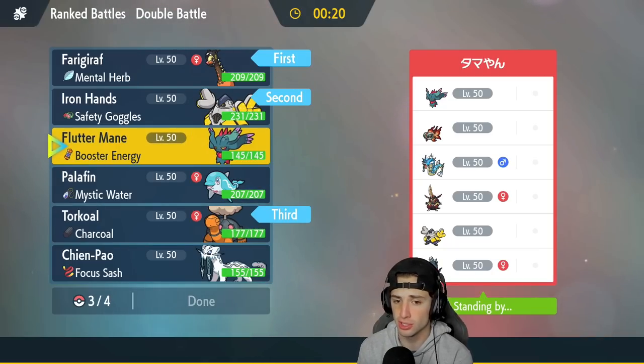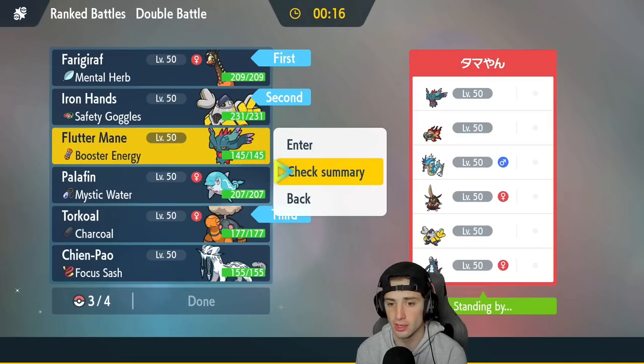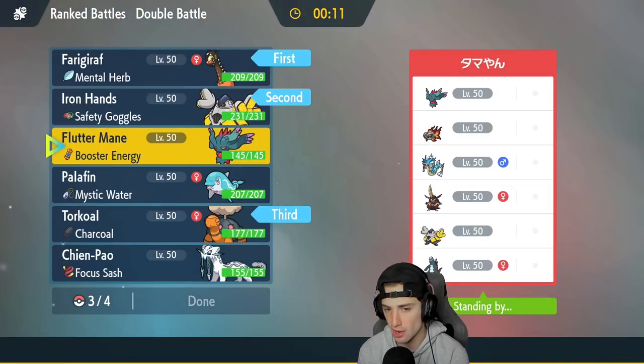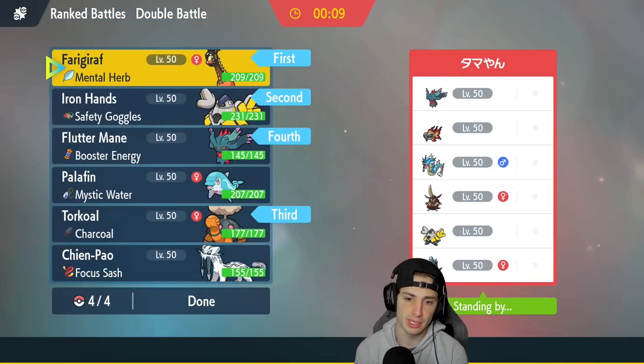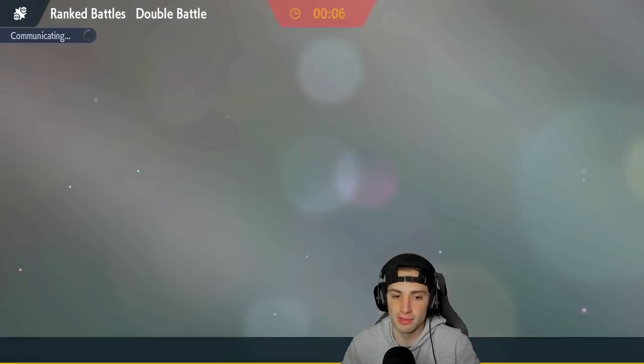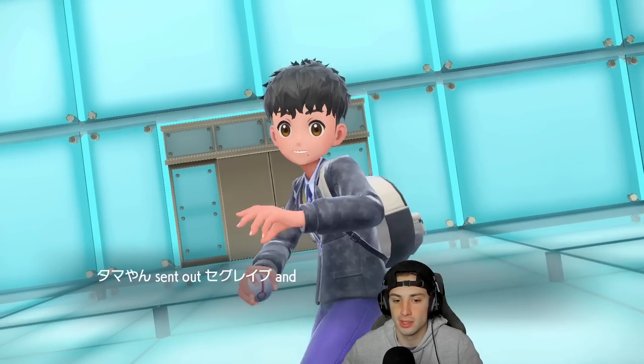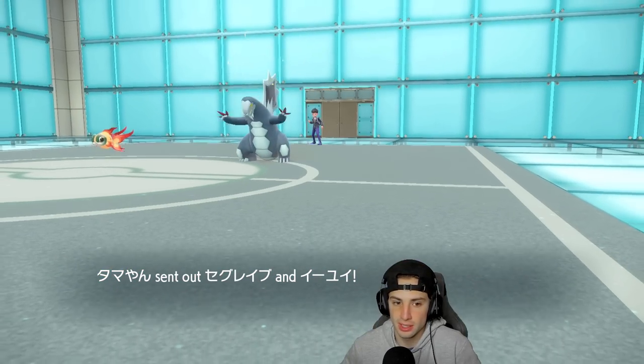Maybe instead of Chien-Pao, we could just go Fluttermane — if they're going to bring Chien-Pao, Fluttermane can get some work done. King Gambit could be a problem, but we have Torkoal and Iron Hands to deal with that. I kind of like Fluttermane, so we're going to bring in everybody except for Chien-Pao and Palafin. When we're using Trick Room, I feel like this is the squad to go into — go into the three and then pick the next best one. We'll see who they want to lead. Fluttermane and Chien-Pao, I can really get down with that.